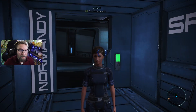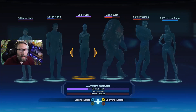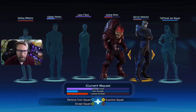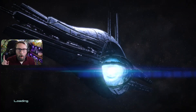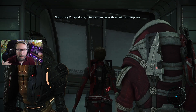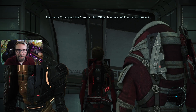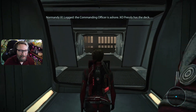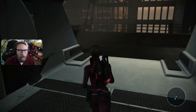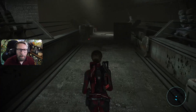Welcome back to our FemShep playthrough of Mass Effect Legendary Edition. First things first, we have some stuff to clean up. I want to head back down to Feros quick. We'll take Wrex — one we haven't had yet — and let's take Garrus because we love him. We have to go clear out some Geth in those tunnels.